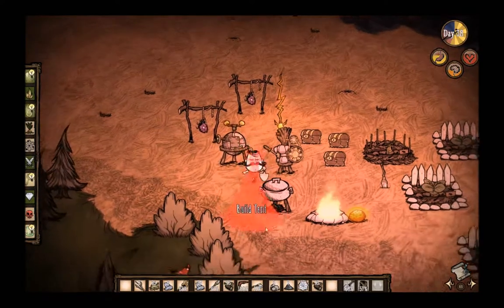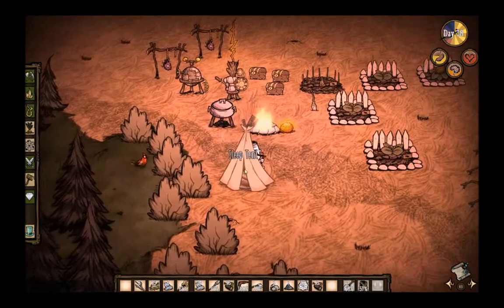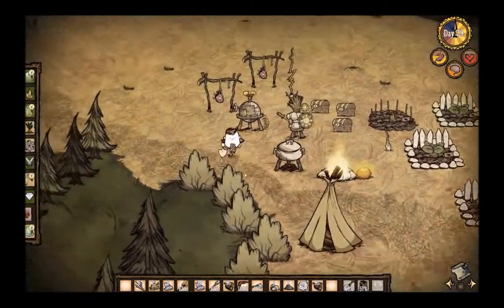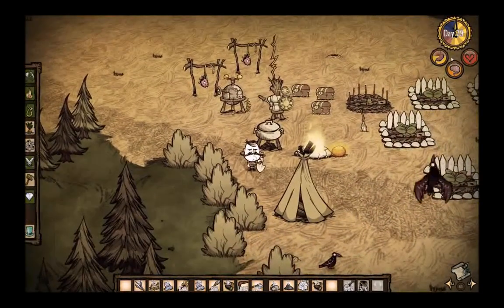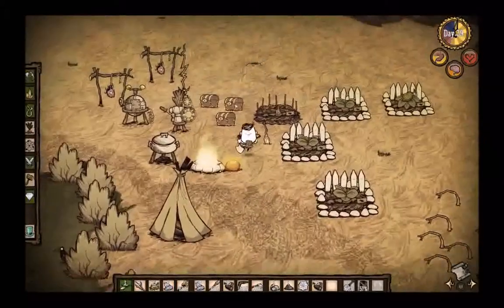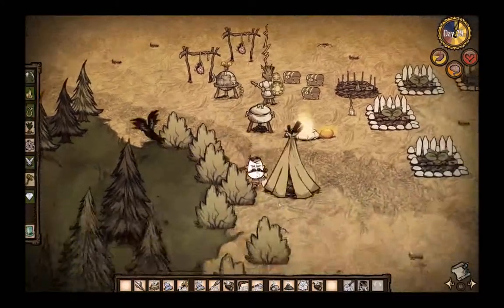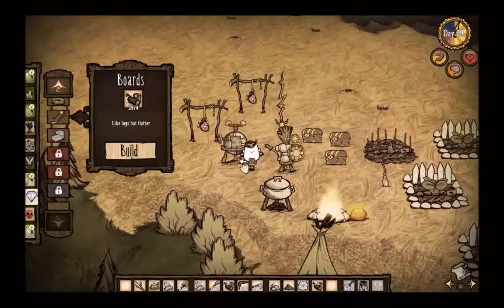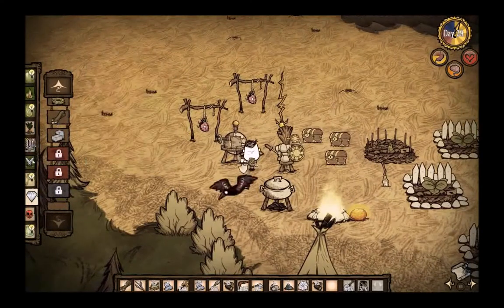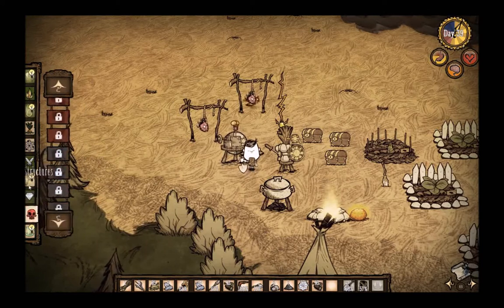Let's have a little stay in the tent, shall we? As you can see — shitloads of sanity at no cost to health or hunger. That was a bit of an error in the original video I did, saying that there was a cost to that kind of thing. It's actually the sleeping roll which takes a shitload of hunger. So the tent is completely fine. I would like to make one more sign so I can remind myself how many times I've used the tent, because if you destroy it after you use it five times — now the maximum is six — you can get a bunch of stuff back that you used to make it.